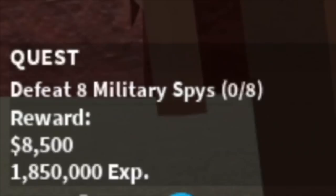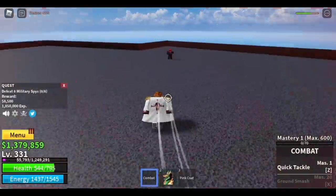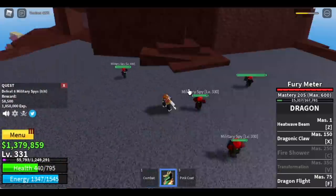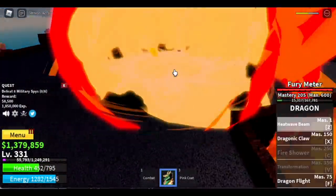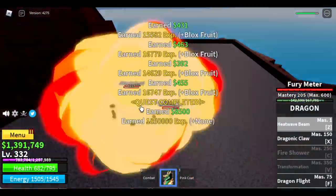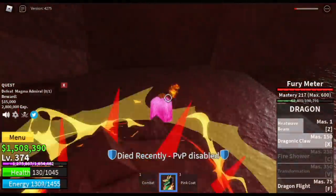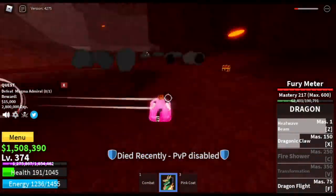After that, you can go to the Military Spies. This quest is easier compared to the previous one because they are nearer and there's a big wall at the back. At level 350, you can start defeating the Magma Admiral — Akainu. You can leave this area when you reach level 375.